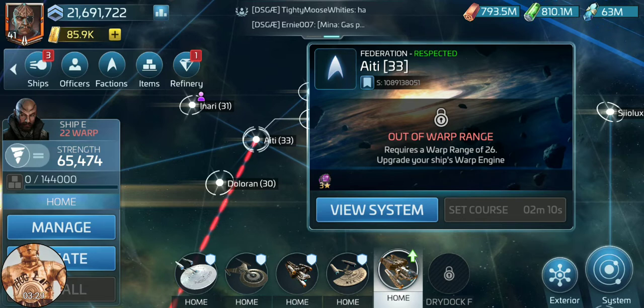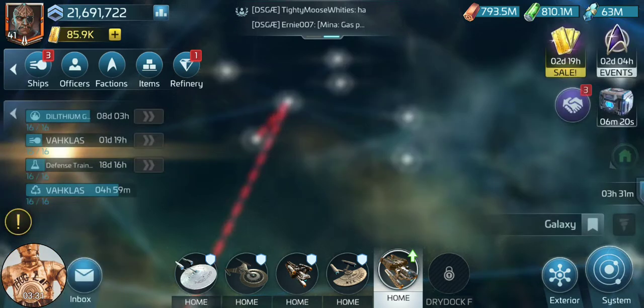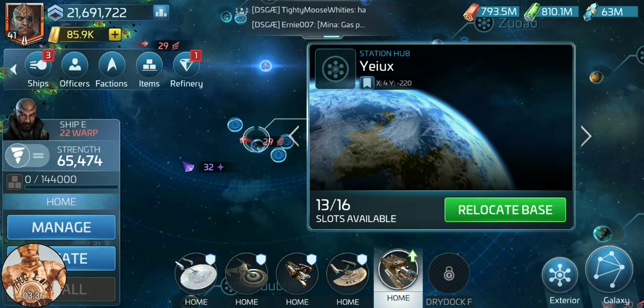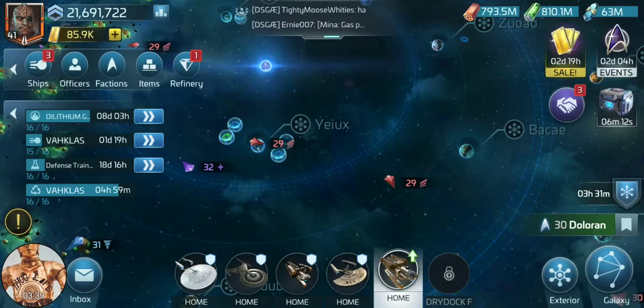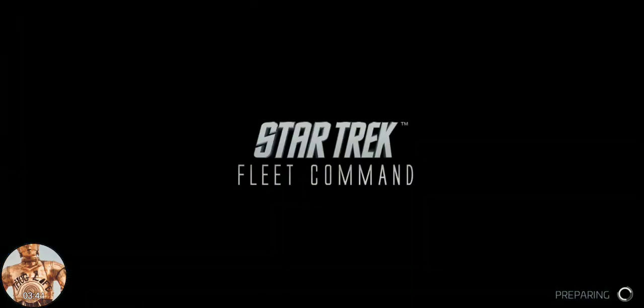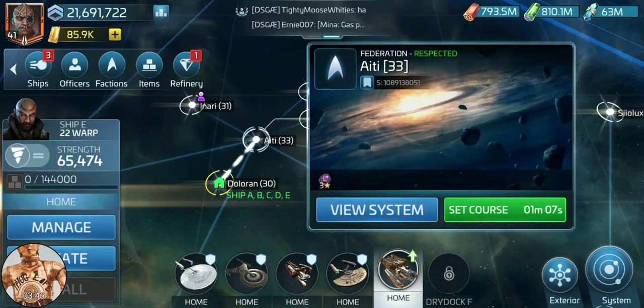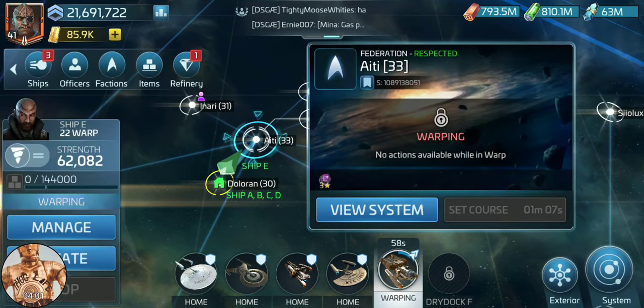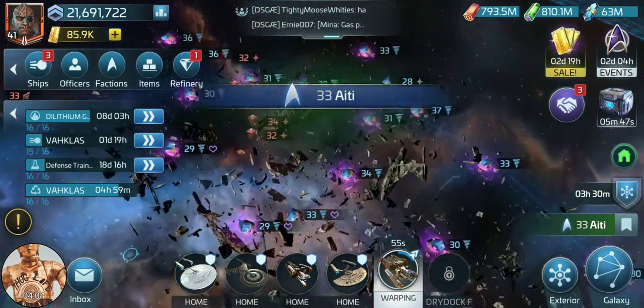Because if you live in one of the systems within a cluster - I'm going to go ahead and move my base up to Doloran here - then you can freely navigate within any systems within that cluster without a problem. So now I can send my Envoy out to 8D, and I'm going to do it just for demonstration purposes. Any of the systems nearby to the cluster planet can now access the G3 materials in that system.